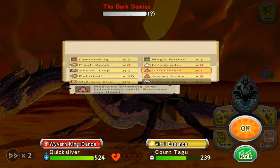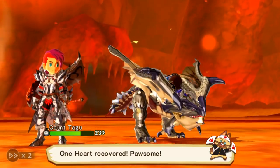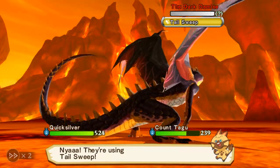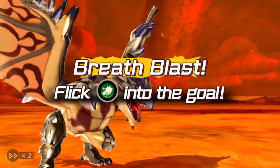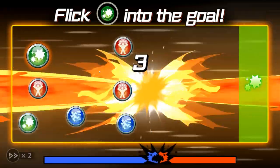Now we need to use Wyvern King Dance. Thankfully that got rid of the Blast Blight. Looks like I don't have Blast Blight on me, so I feel comfortable. Well, if I die — no, we're gonna use the Vital Essence, and then we can use Demon Drug again. Because if we die accidentally to something crazy, we do have Blast Blight on us officially. But I don't think Fatalis has a lot of health left either.